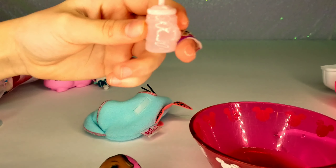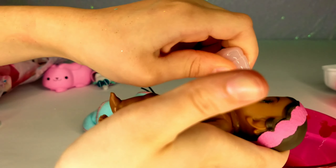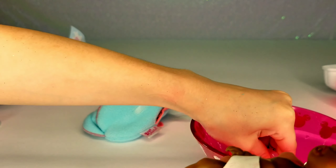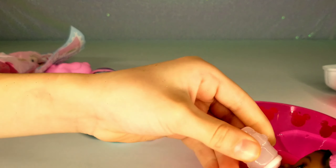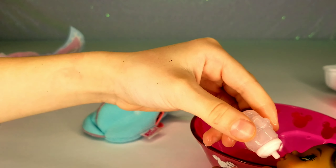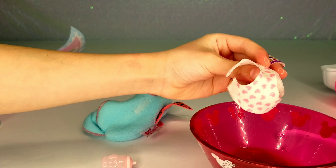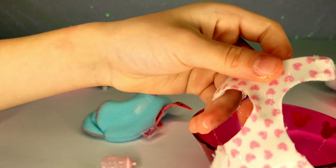Fill up her bottle and make sure you feed her plenty. These bottles that come with her actually fit in LOL dolls too — really! This is a rubber bee bottle. I need more water. I'm starting to see her diaper change — dip it in water. Oh okay, there you go — it's hearts! They're the same one, they're so cute but very different.